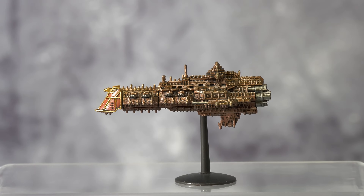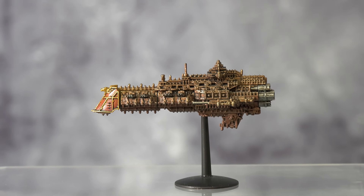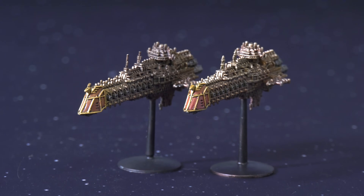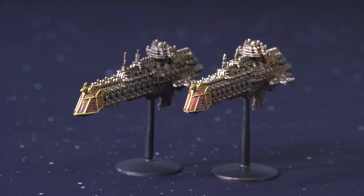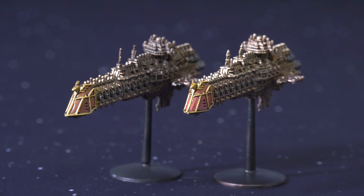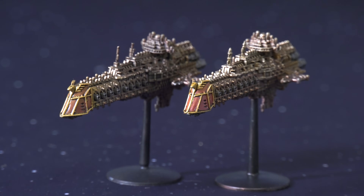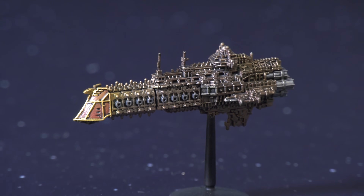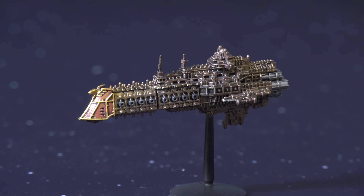While I'd like to say I built these with some strategy in mind, mostly they're based on what bits I happen to have. First up are two Tyrant-class cruisers, which are armed with the prow torpedo tubes that most of these cruisers have, plus two banks of weapons batteries down each side. Weapons batteries are what you use for broadsides, so these are big, tough ships for shoving right into the enemy lines.